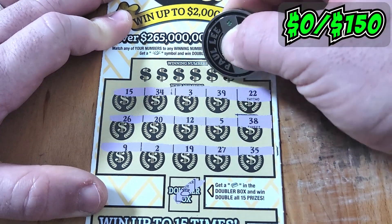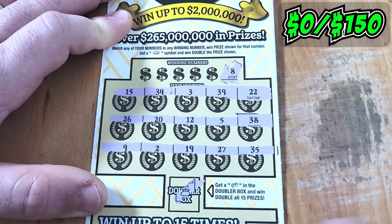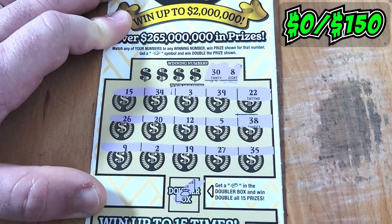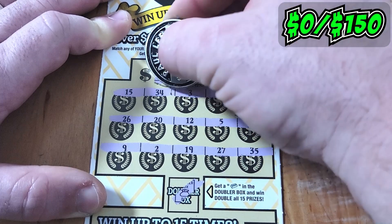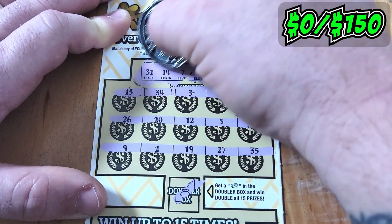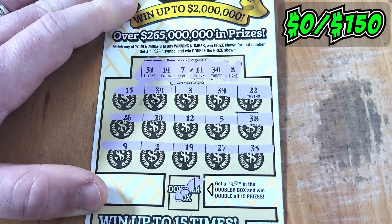Let's see what our winning numbers are going to be. Looking for an 8 — we had an 8 on the last ticket, but we don't have one. They gave us a 9 this time. How about a dirty 30? No dirty 30. 11 — no 11. 7 or a 14 — no 7, no 14. Last up is a dirty 1 — we don't have a dirty 1. That's no fun. Ticket 1 is a loser.